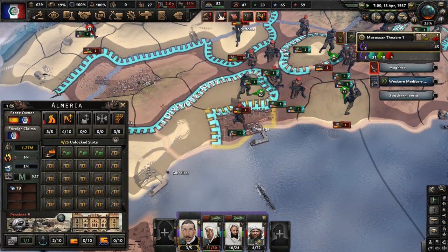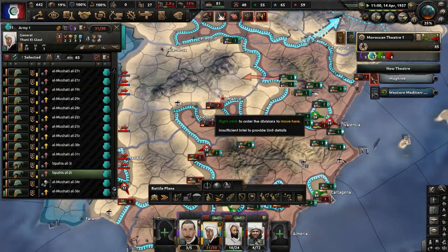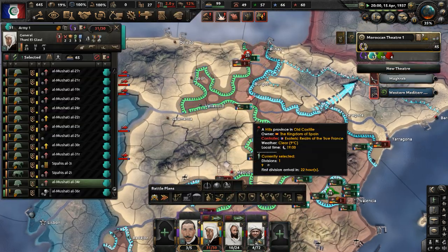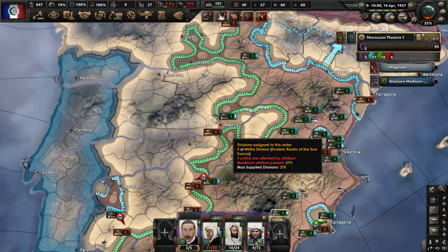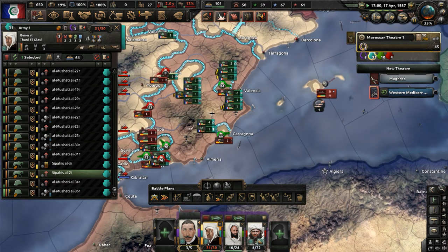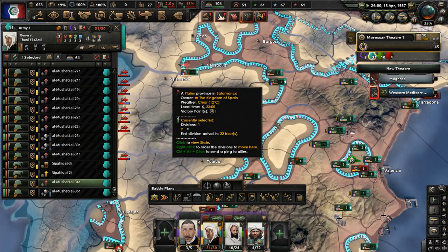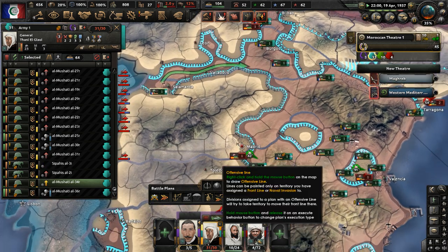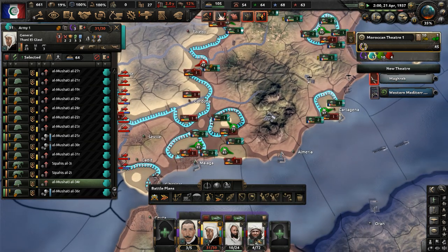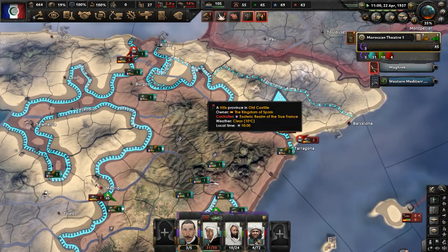We need to take back Gibraltar apparently and keep pushing toward Madrid and Barcelona. There are so many places we need to focus on capturing in such a short time. A Panama Canal crisis is ongoing. The Spanish divisions are going to be broken up by the Spanish Civil War anyway — so just give up. Dealing with the other Spanish factions is going to be very annoying once they appear. There are so many encircled Spanish divisions here — push them out of the way and take more territory.